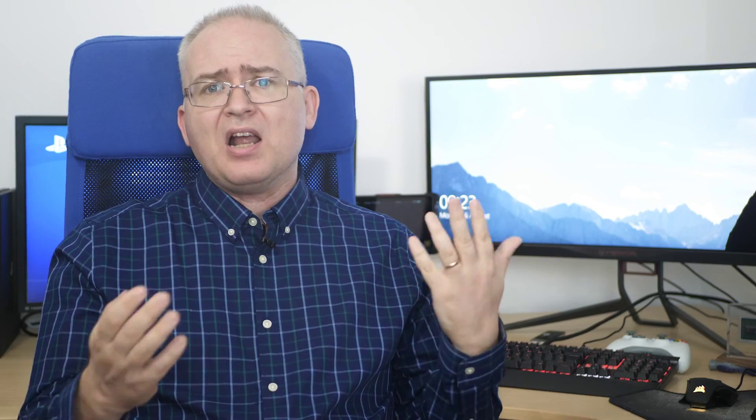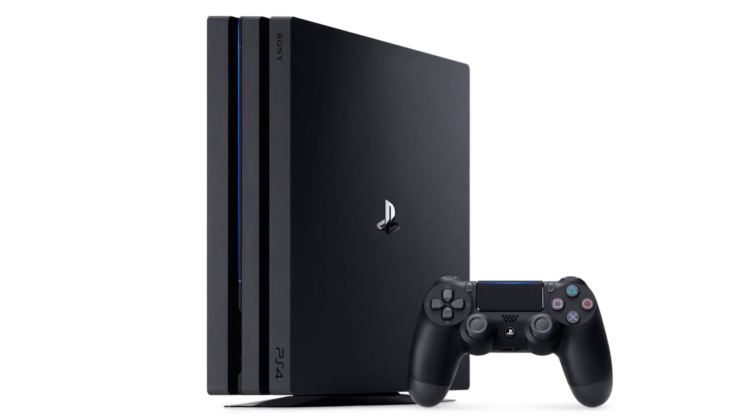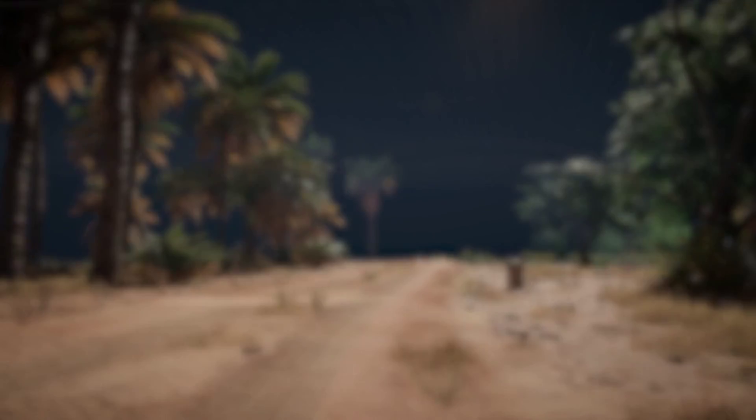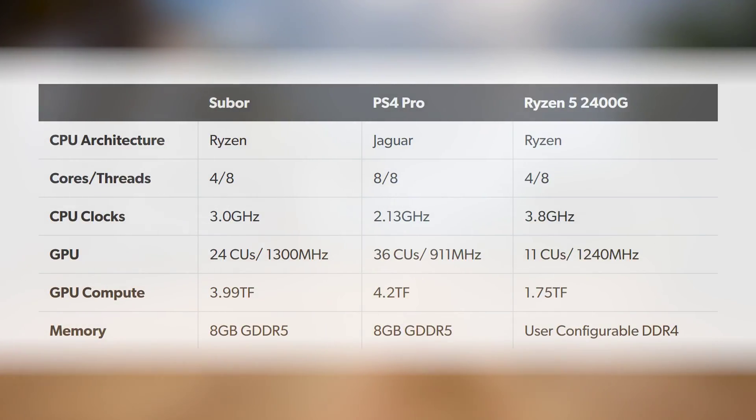Further specs haven't been revealed, but with 8 gigs of GDDR5 confirmed, a 256-bit memory bus seems likely — again, very similar to PS4 and Pro. We don't have memory bandwidth specs yet, but to give an idea of the window available: PS4 Pro delivers around 218 gigabytes per second, while a top-end GDDR5 solution like the one in the GTX 1070 offers 256 gigabytes per second. This figure could prove crucial, as unlike a traditional PC, AMD's integrated processors need to share bandwidth across both CPU and GPU components.